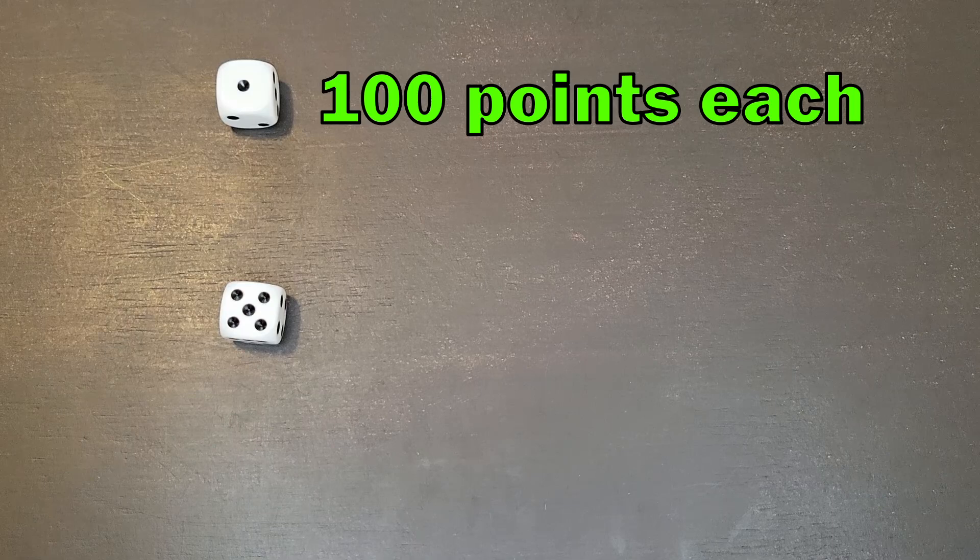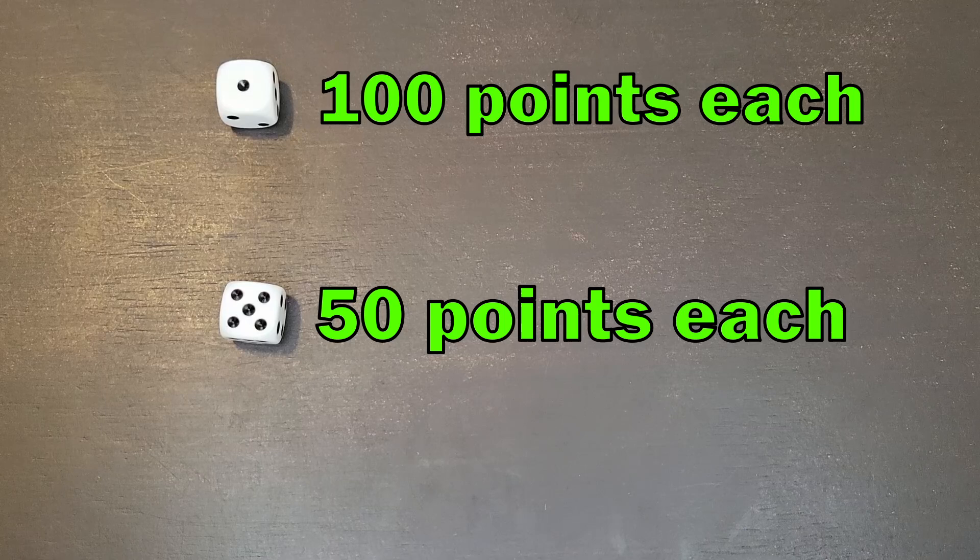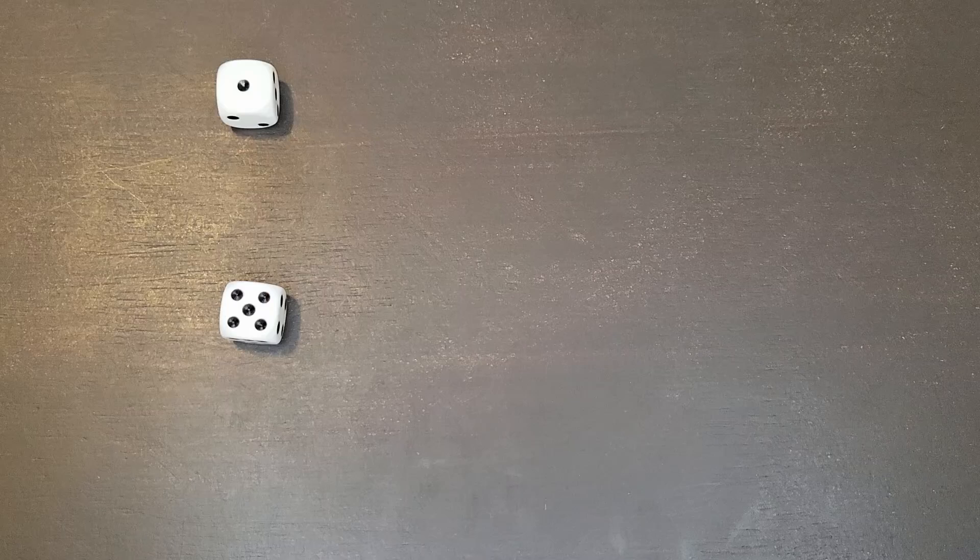In this game the only single dice that are worth points are ones and fives. Ones are worth 100 points each and fives are worth 50 points each. You do need to keep at least one scoring die, so if you don't have any other scoring options in your roll you can keep either a one or a five to keep rolling.